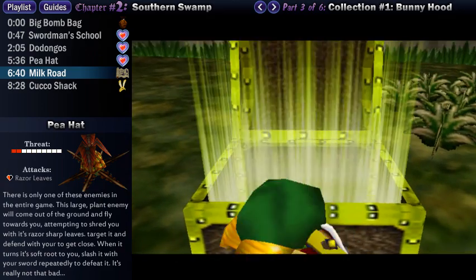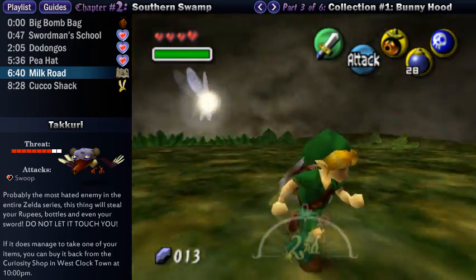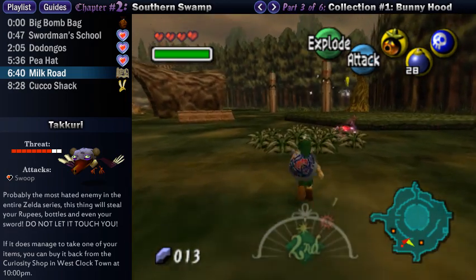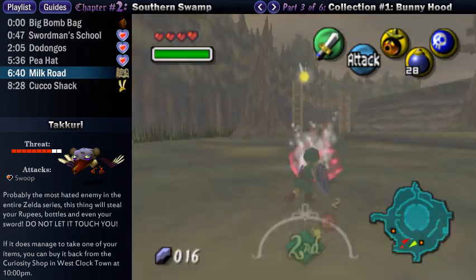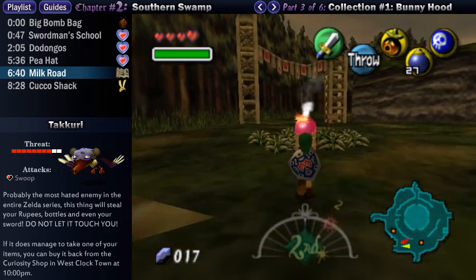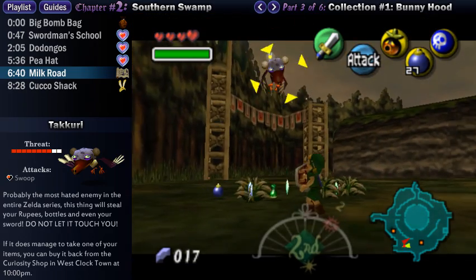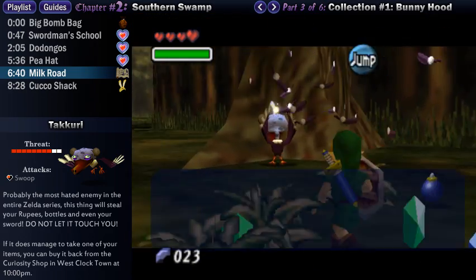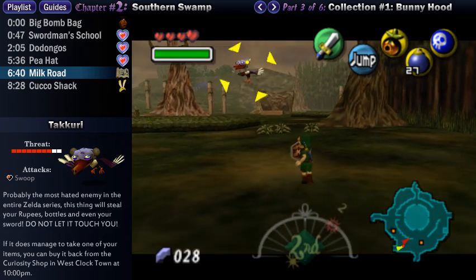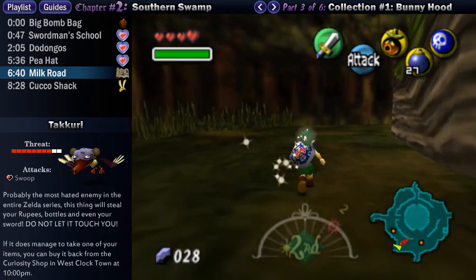Back topside, slash some bushes if you need health, then head towards the exit in the southwest corner of Termina Field. On the way, you will encounter a new enemy represented by a red dot on your mini-map. This goofy-looking bird patrolling back and forth will fly towards you and attempt to steal from you. Takkuris can steal tons of your rupees, your bottles, and even your sword — and if it does steal those important items, you'll have to purchase them back from the Curiosity Shop in West Clock Town for a hefty amount of rupees. Do not let it touch you! If it gets close, face it and use your shield. Don't try hitting it with your sword — just get past it and avoid it as much as possible.